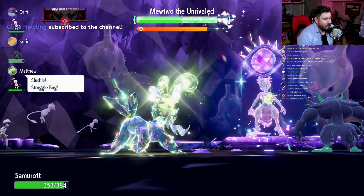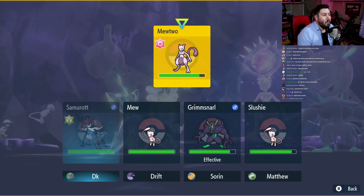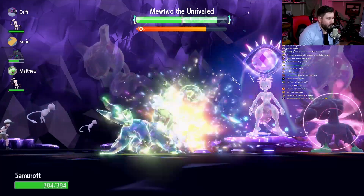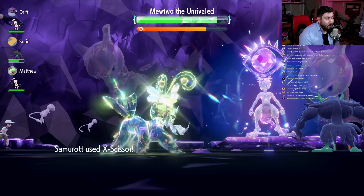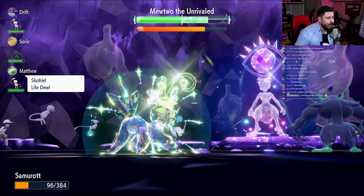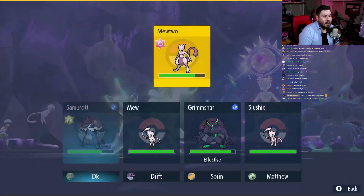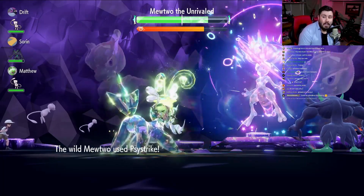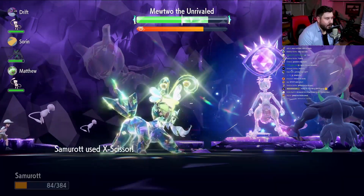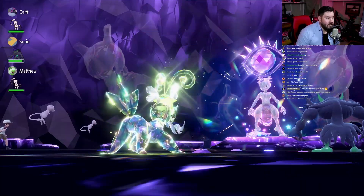Spirit Break comes in, Struggle Bug is now doing its thing. Now that we're Tera'd, Mewtwo's going to remove effects from itself because enough time has passed. We really don't care because Spirit Break and Struggle Bug are going to do the thing. Psystrike's going to come in and do quite a bit of damage, but we still get Life Dew off. Spirit Break does the thing, Life Dew heals us back up. I think I have two Life Dews this time. X-Scissor comes in. Psystrike shouldn't do a whole lot because Spirit Break and Struggle Bug are doing the thing. We do all the damage — we're just continuing to do more and more damage.